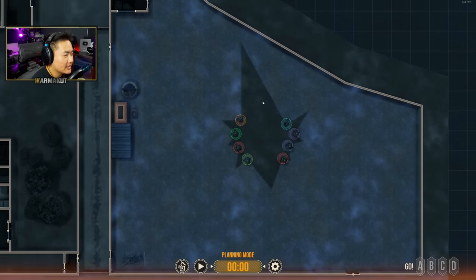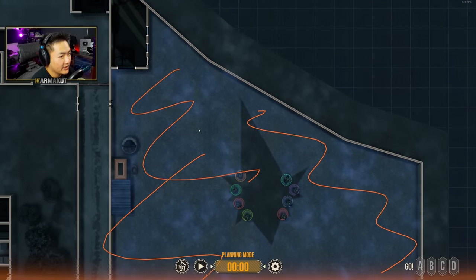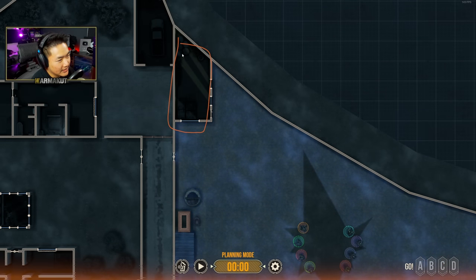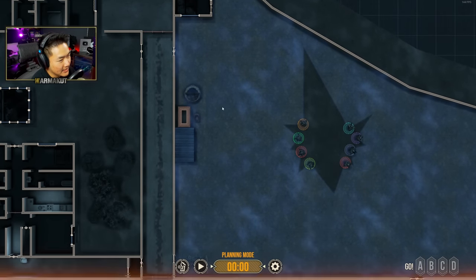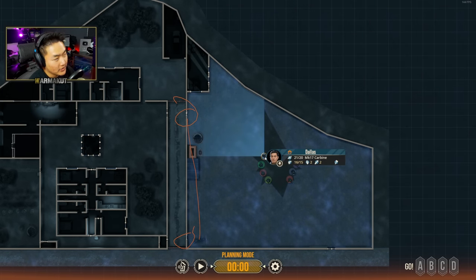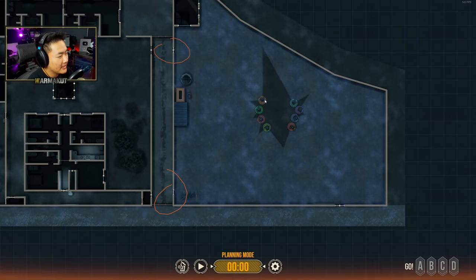For the most part this area is under our control already — we don't need to do any initial engagements. We do have one structure over here with windows that is a little worrisome — looks like a shed of some sort. I doubt there's contact in there, but we're going to keep a gun trained on it. We have two entry points we'll need to watch, and we're going to move hard and fast to the entry points with two four-man teams.